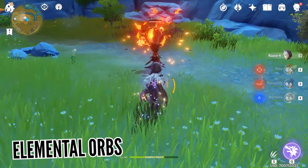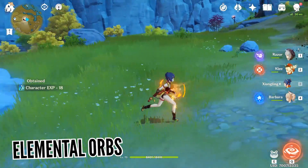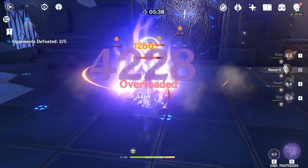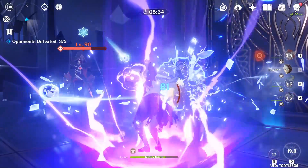The second source is orbs, which as of now only get dropped by certain enemies and provide a lot more energy than a particle. Each enemy has a specific time when they will drop either a particle or orb, and it depends on the remaining health they have.